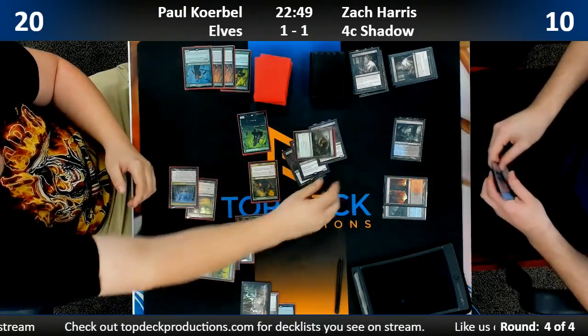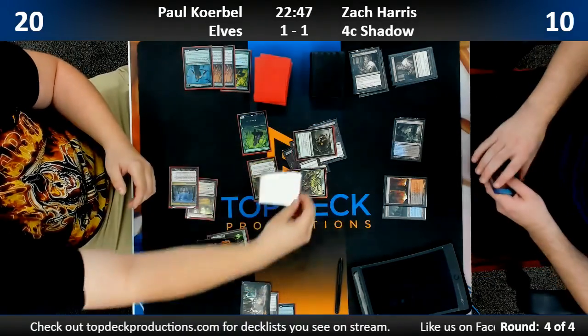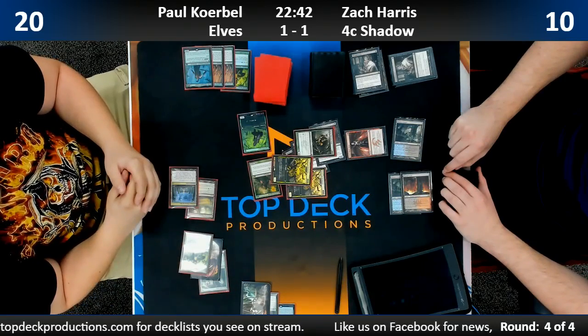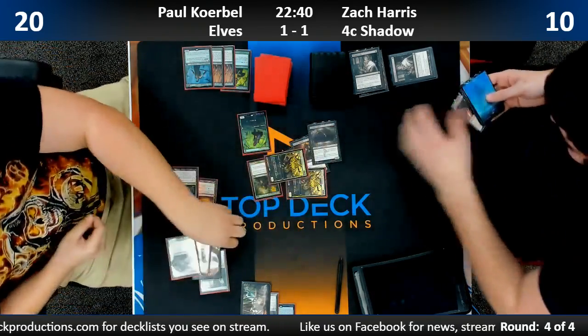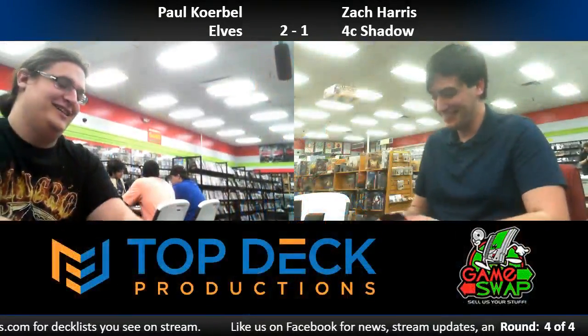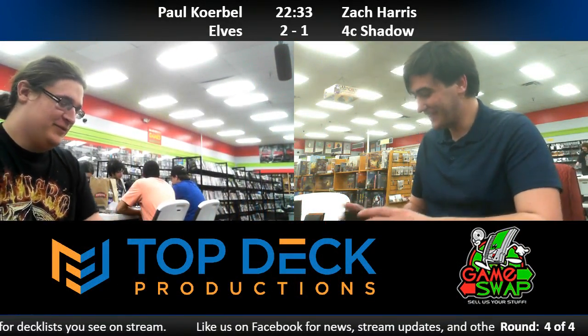Paul knows it. Zach is starting to see it too. No Khenra's return — cool. Here we go, going in! Paul makes the easy block. There's a Battle Rage — that's not going to do it. We're done. Paul winning both post-board games to take down Zach Karras and his four-color Death Shadow. It just didn't line up for Zach.